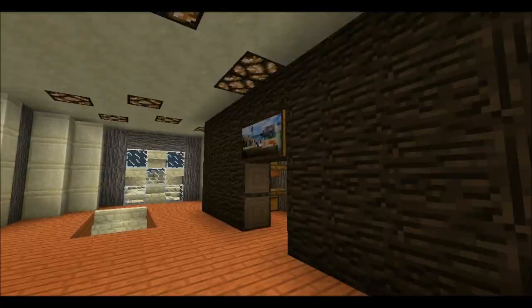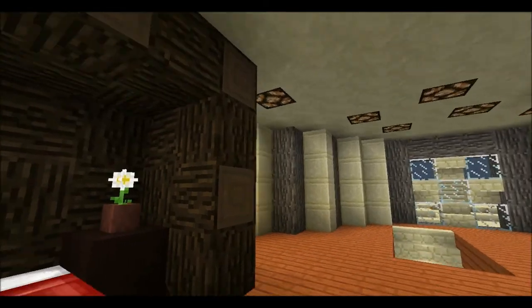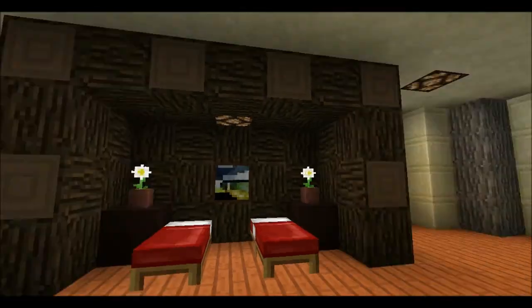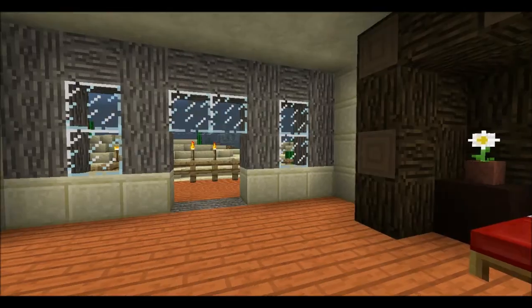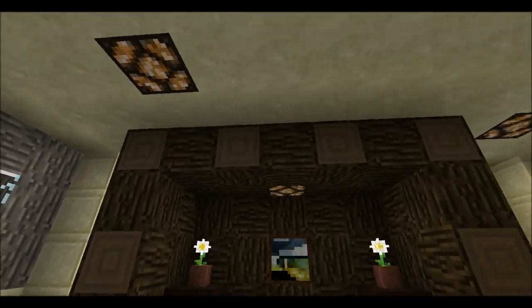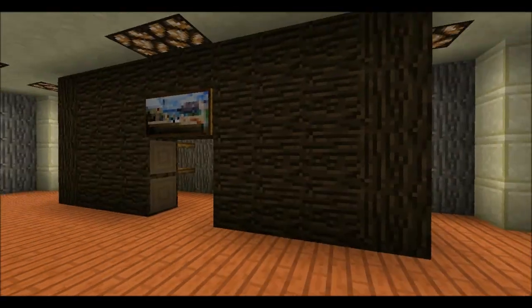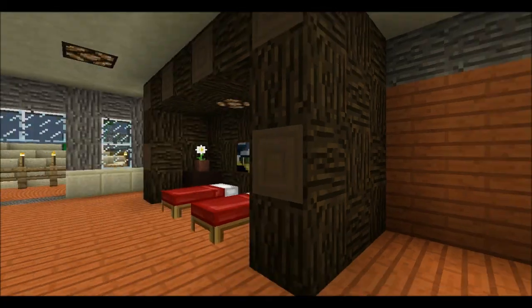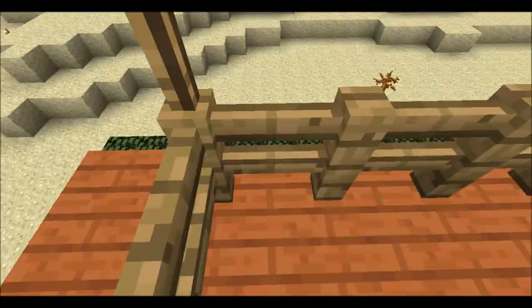You guys — is it better to put acacia for the bedroom and the closet, or the dark oak logs? I need you guys' feedback on whether I should use dark oak logs or acacia logs for this bedroom and the closet. Post in the comments! And this is the balcony — it's not that big.